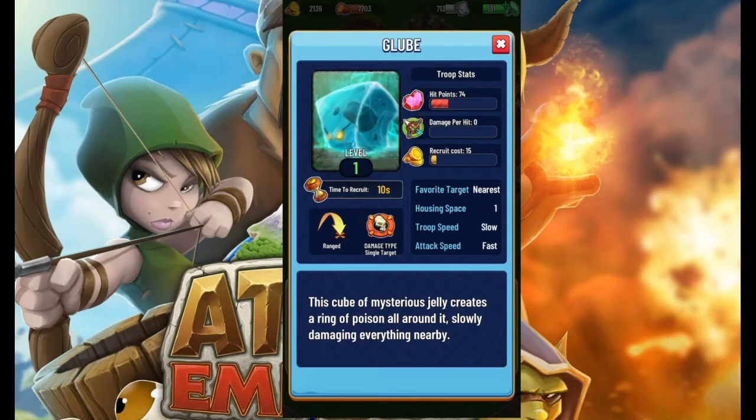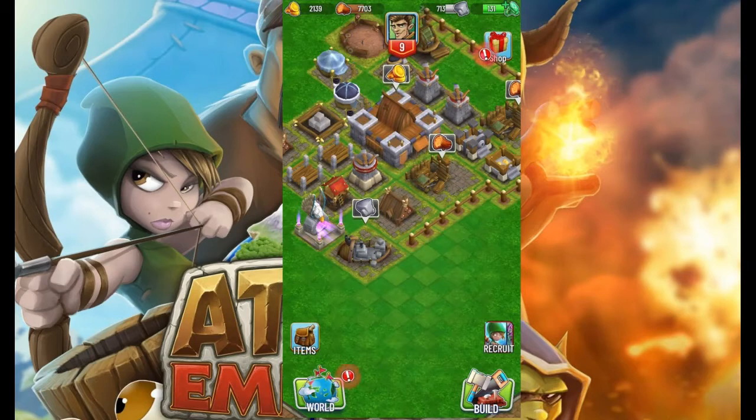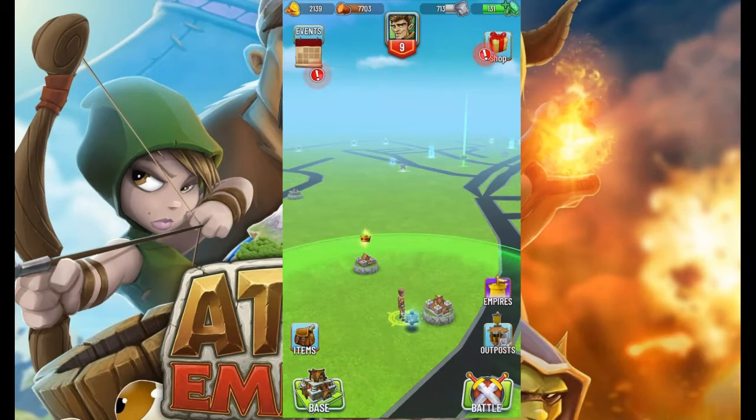This is one of my favorite troops actually, and the tooltip is very misleading. It has 74 HP, the damage per hit is 0 — which is very misleading, as we'll show you in a second. Recruit cost is 15, so very cheap. Recruit time is 10 seconds, favorite target is nearest, housing space is 1, troop speed is slow, attack speed is fast. The damage per hit of 0 makes no sense on the tooltip. To understand what it does, you have to see it in action, or read the blurb at the bottom: 'This cube of mysterious jelly creates a ring of poison all around it, slowly damaging everything nearby.' It has a special effect of AoE poison.